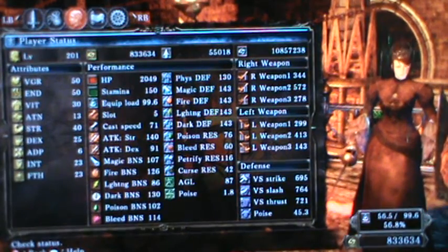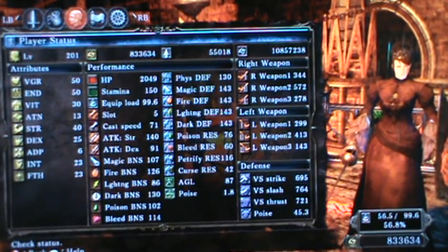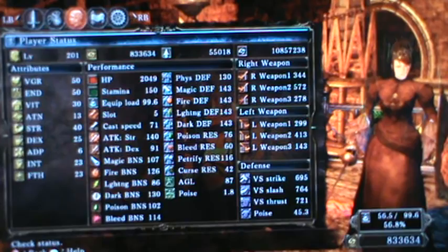I have 13 attunement for two attunement slots. I'm using 40 strength and 25 dex for my weapons. It shows 23 of both intelligence and faith here, but when I go to level up with the Emerald Herald it shows I actually have 20 of each. I don't know if that's a glitch or not — my intention was to have it at 20/20, so I'm running under the assumption that I have 20/20.